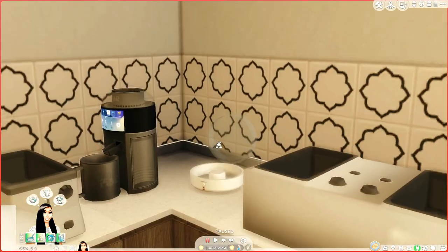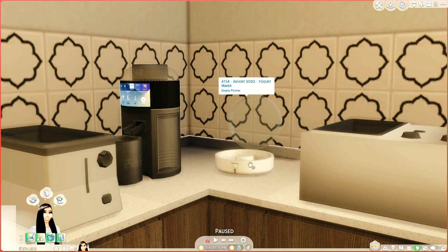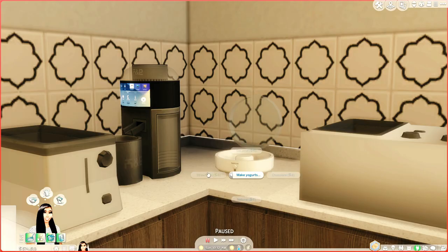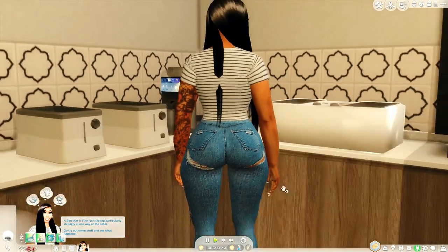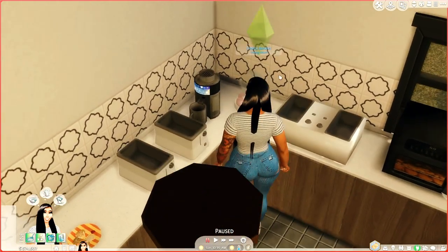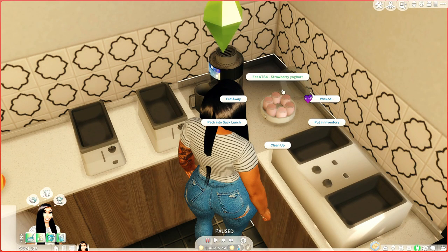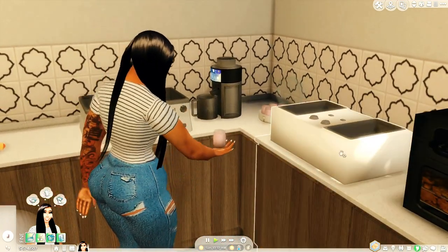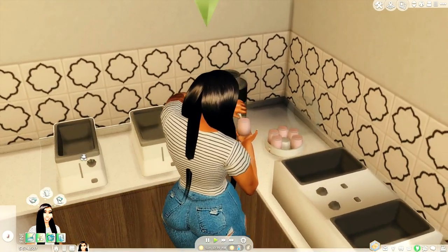Alright, this right here is the yogurt maker — it is by Around the Sims 4. She's just going to come over and make some yogurt. There are four different choices: caramel yogurt, chocolate yogurt, natural yogurt, or strawberry yogurt. I love me some strawberry yogurt so we're going to try that out. It doesn't really have big animations — it's kind of like the drink tray where you can serve it, pack it up, or eat it.